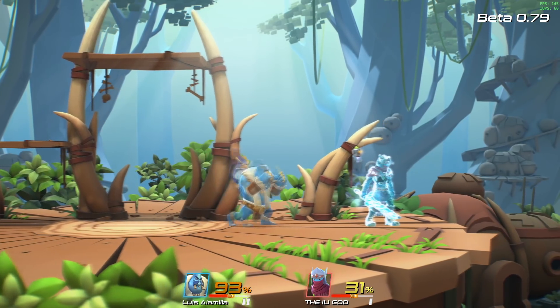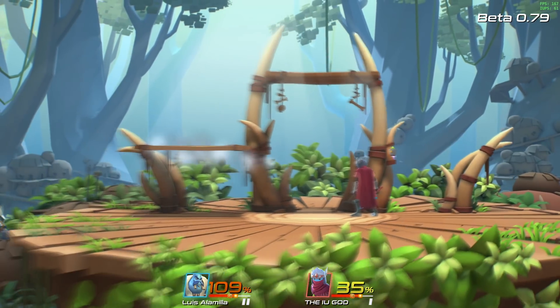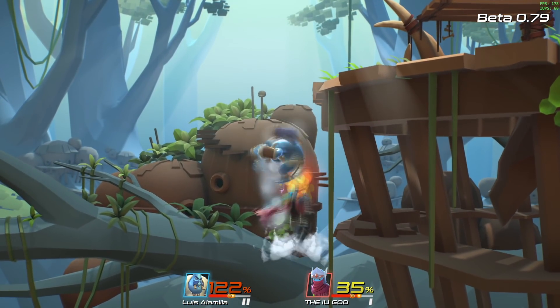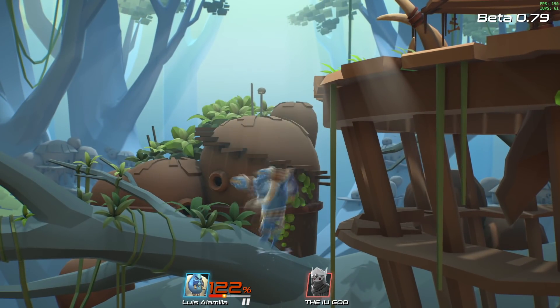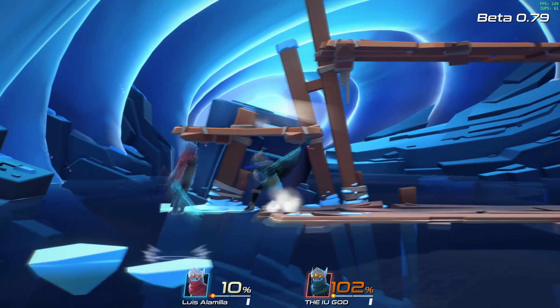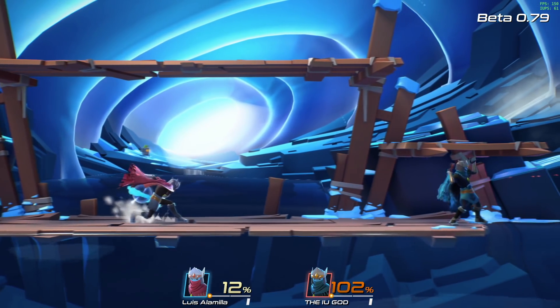His up special or recovery is completely new though — it summons a pillar of ice that can be used as a barrier or recovery platform. Hyper Light Drifter on the other hand has a similar side special and down special to Fox where he's able to shoot a projectile and then reflect it as well. You'll definitely see familiar moves but nothing in the form of a complete copy of a character.